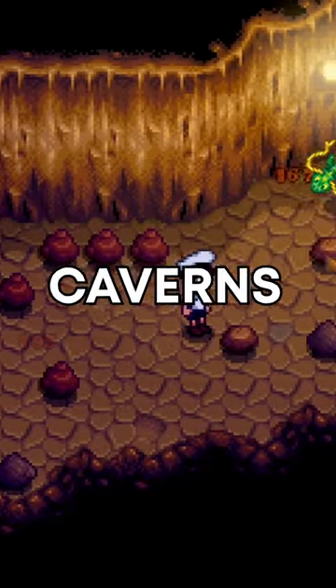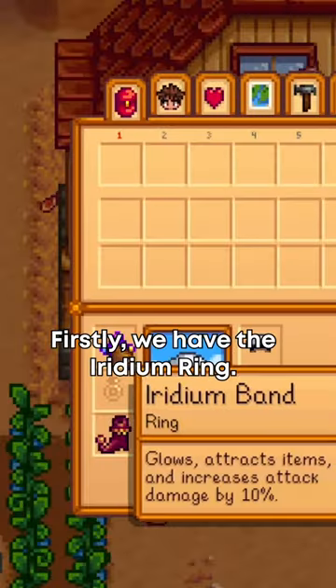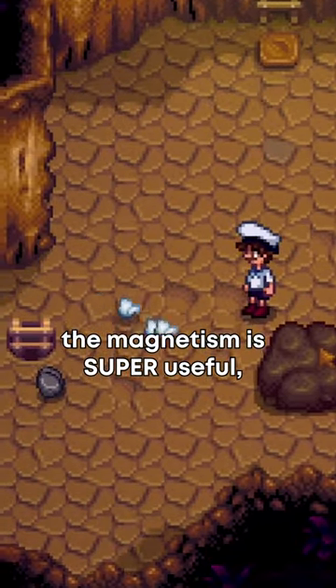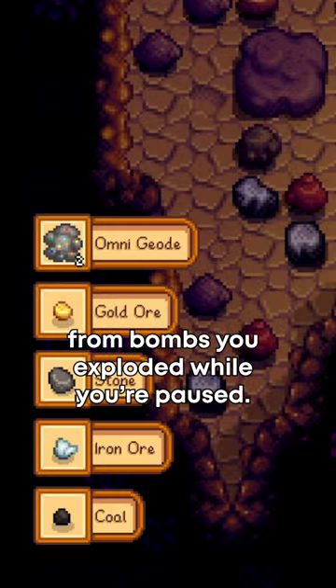What are the best rings to use in Skull Caverns? Firstly, we have the Iridium Ring. While not as valuable as you might think, the magnetism is super useful, and it'll let you gather items from bombs you exploded while you're paused.